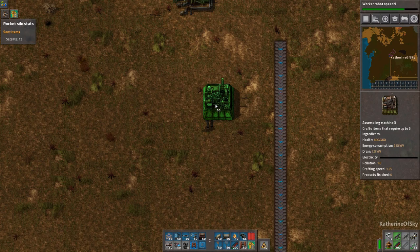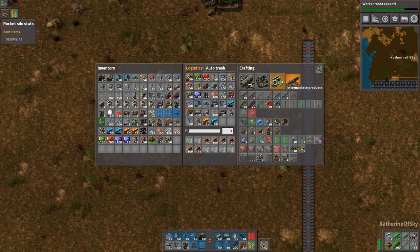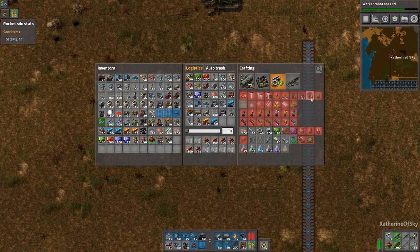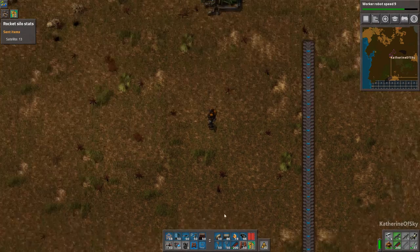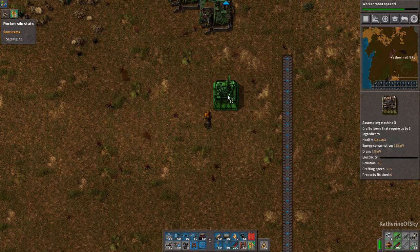So what we're going to do is a one-to-one ratio on the rocket fuel to solid fuel conversion. Solid fuel takes three seconds and rocket fuel takes 30 seconds. I really don't know how many we're going to need, but we'll have a go.